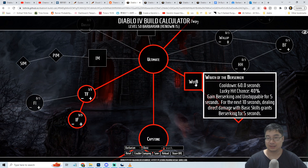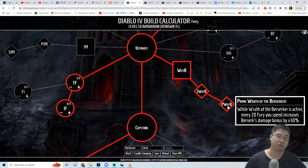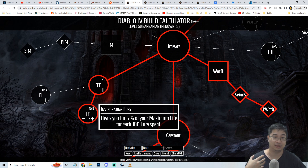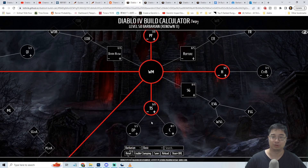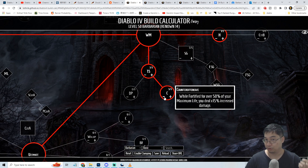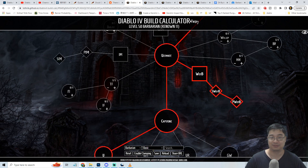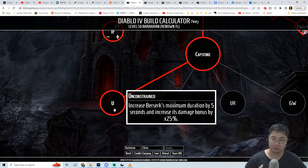For the ultimate skill we choose Wrath of the Berserker, which grants unstoppable status, increased damage dealt, movement speed, and fury generation - great for Whirlwind. One point in Temper Fury and three points in Invigorating Fury lets us heal for 6% of maximum life per 100 fury spent. If you find yourself very durable, you can reallocate those points into offensive passives for 15% more damage while fortified. For the capstone we take Unconstrained, increasing Berserker duration by 5 seconds and boosting damage by 25%.